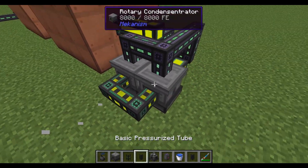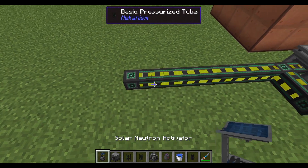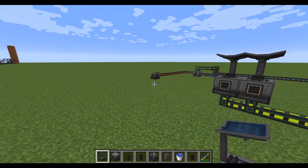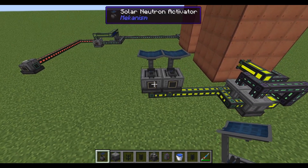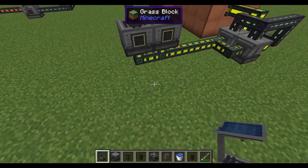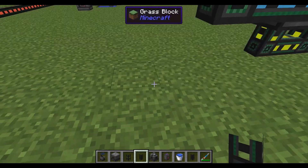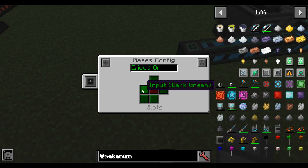With this lithium gas, you're going to need to hook them to solar neutron activators — they go in the bottom so place them on top. These do rely on the sun, so at night they don't work. If it's always day you only need one, but to compensate for nighttime you're going to want two so it'll store up some. Take the tritium out of the solar neutron activator and put it into the gas tank here, and put output on this side.